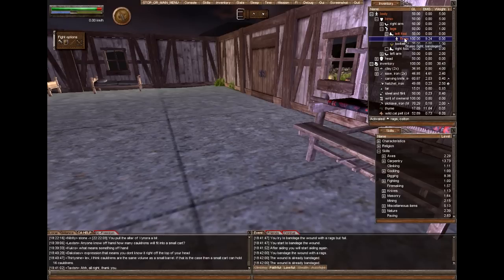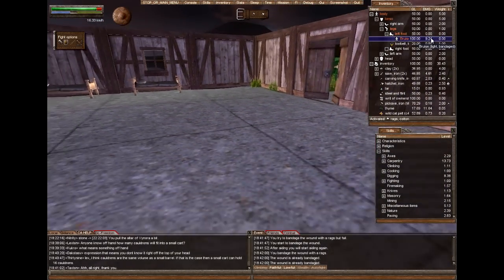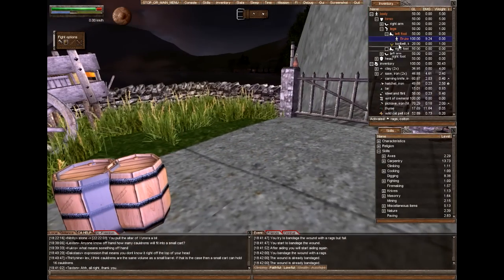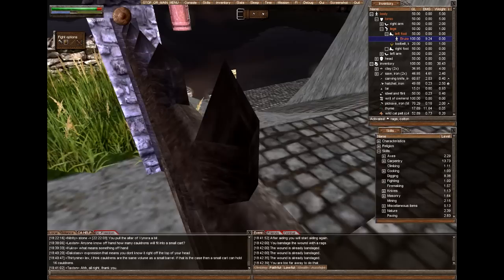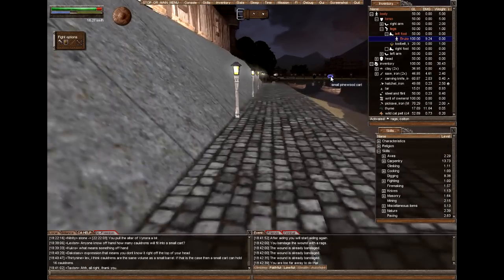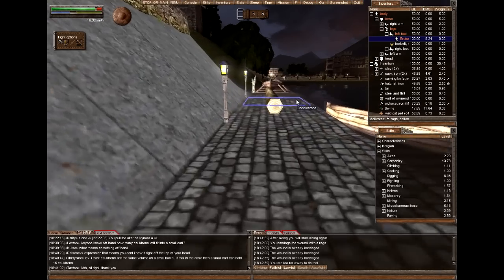And there you go — the 16 damage wound is now 9 damage and it's a light wound. This is now a bandaged status. You can only bandage a wound once, so it's now light and will heal itself over time. You cannot bandage it again because it's already bandaged. However, you can put a healing cover on it to increase its healing rate, but you really want to save your healing covers for when you actually need them on a medium, bad, or severe wound.